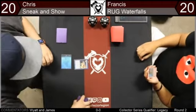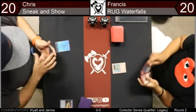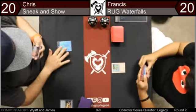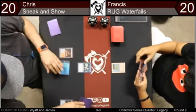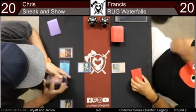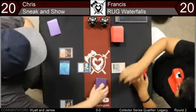Who do you like in this matchup? I don't know exactly Francis's list, but I know he's limited on the amount of counter spells he can play because you don't want to cascade into counter spells — so it's probably Force of Will, possibly Force of Negation. That means he might not be favored. Once he realizes he's playing versus Sneak and Show, he'll want to save his counter magic specifically for the enablers — the Sneak Attacks or Show and Tells.